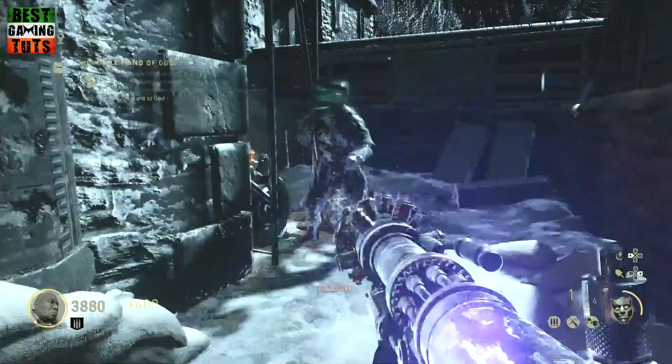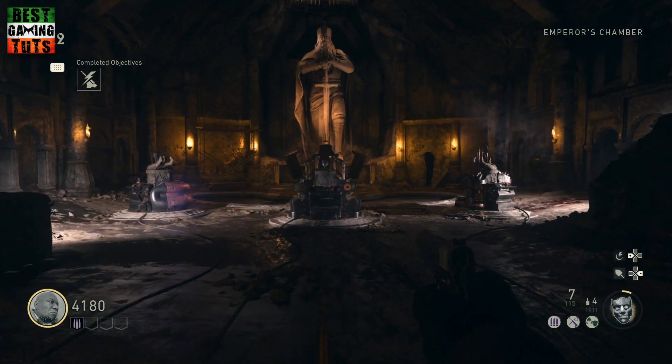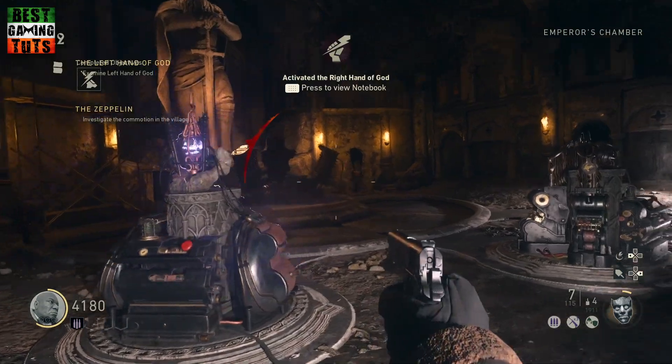Once you've defended all three generators and the lightning is summoned, continue back to the Emperor's Chamber and interact with the right hand of God. This is the first step complete. The next step in the process is to collect three batteries to charge the left hand of God.